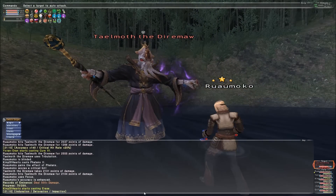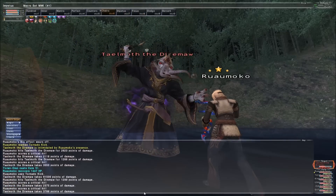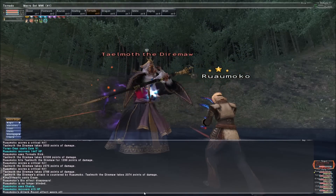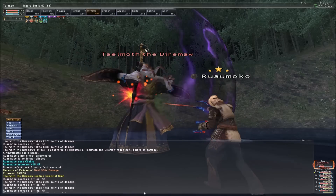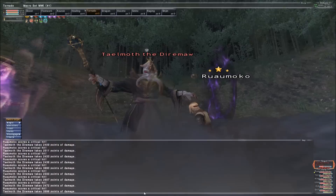That reminds me — you'll want to put the Empyrean body in your set for Victory Smite and Aethetic's Fury now, since critical hit damage pretty much translates over to weapon skill damage for weapon skills which can critical hit. It's the closest thing to a pre-WSD nerf Victory Smite you're going to get, really.